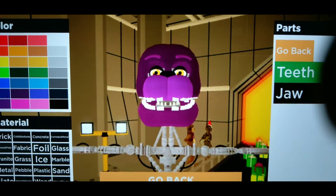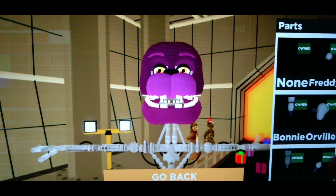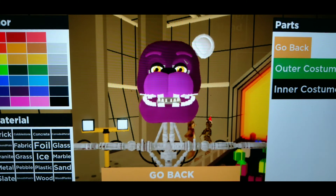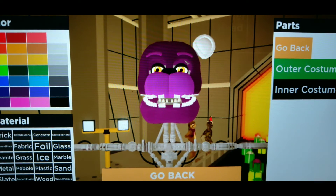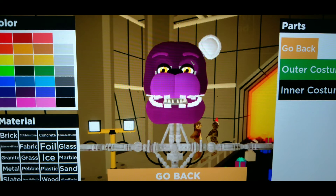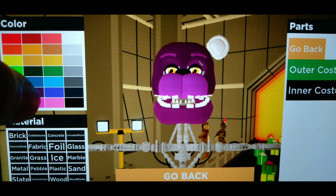We're getting close to the end of the head section - look, we already have our head mostly done. This video is getting longer than I thought, so I'll keep moving. Next, hit Left Ear, start scrolling down, find Withered Freddy, and tap on it. It then says Outer Costume - great, you've made it very far. Please leave a like and subscribe and hit the notification bell.